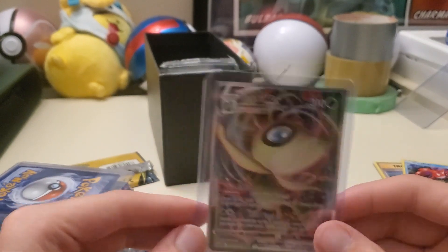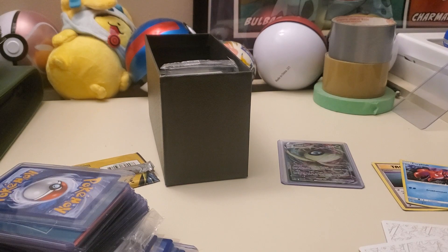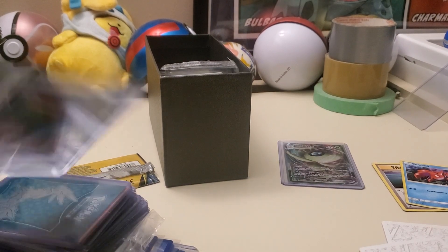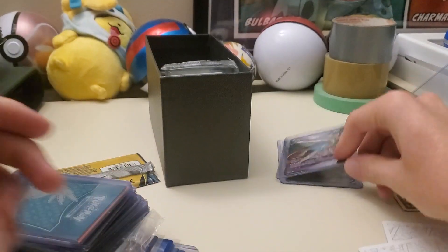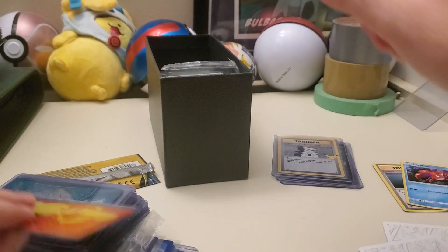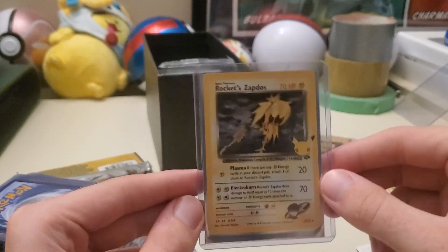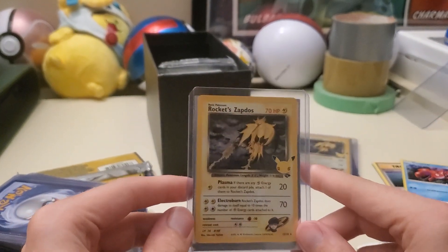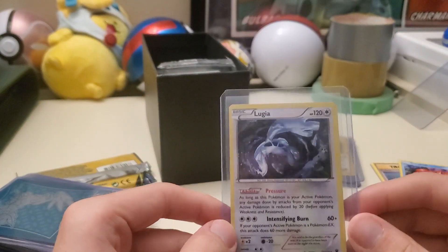Let's reveal what's in these top loaders. This was sitting in my big box of bulk — I haven't looked at these cards in a bit. We got a Zacian, Imposter Professor Oak, Team Rocket Zapdos. These are all cards that I pulled myself, by the way. I think I put these aside before I started buying heavy on eBay.